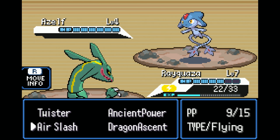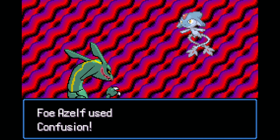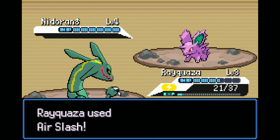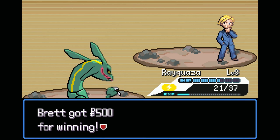These first few battles were pretty simple, but there was an Azelf in one of them. So I guess these trainers can also have legendaries or mythical Pokemon, which is a little scary. I wonder if turning off that setting beforehand would also turn it off for enemy trainers — I'm not sure, I'll have to test that.